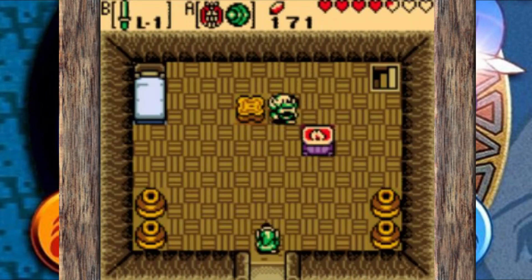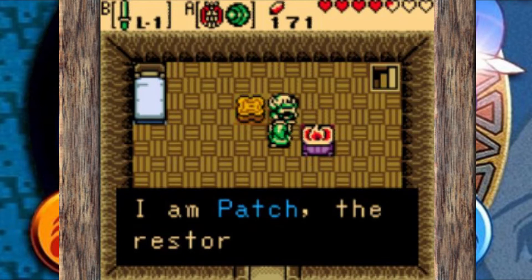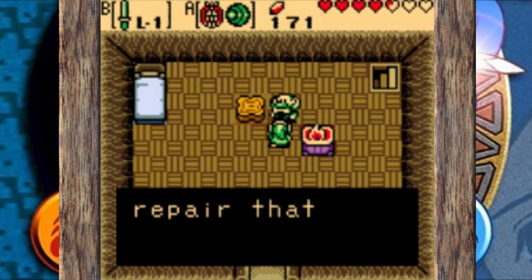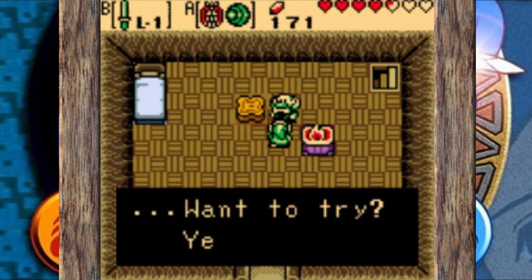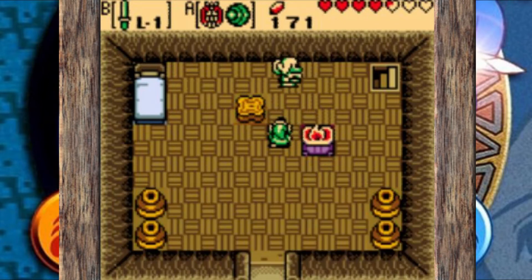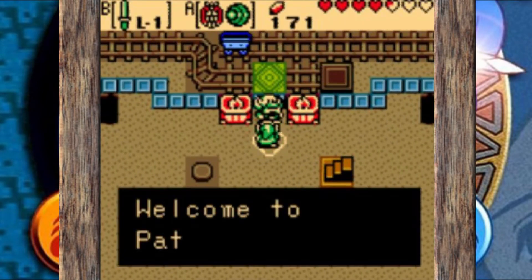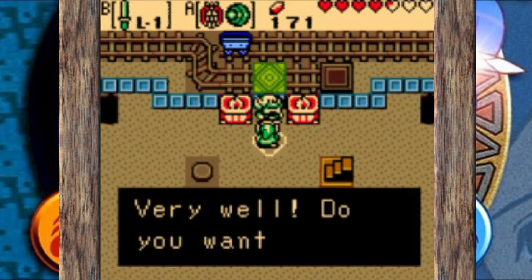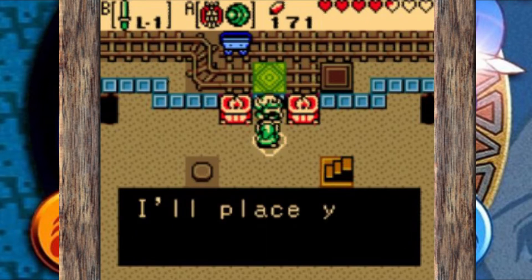Climbing the Restoration Wall reminds me a lot of climbing Mount Crenel back in Minish Cap, with the boulders coming down while you're climbing. It's a nice throwback — or throw-forward, since Minish Cap came after this on the Game Boy Advance versus the Game Boy Color. But yeah, it also calls back to A Link to the Past when we went up Death Mountain with boulders coming down, and even the original Zelda had boulders like that.